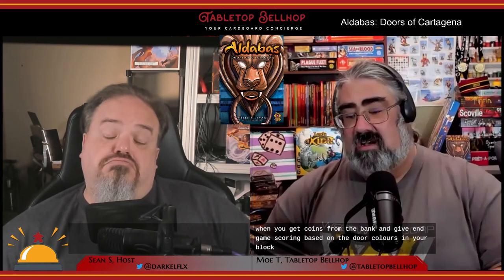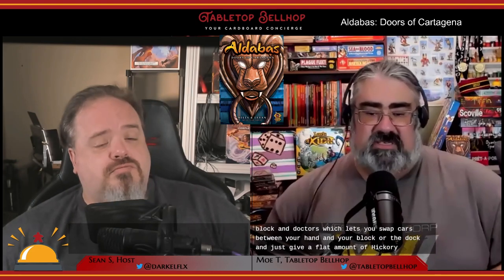The New Professions expansion adds three new card suits, each with one influence level and one new ability. Bankers let you steal coins from opponents' vaults and give endgame points for coins on cards. Merchants give you additional coins when you take coins from the bank and score based on door colors in your block. Doctors let you swap cards between your hand, block, or the dock, and give flat victory points at game end. When using these new professions you swap out one of the original professions — specifically nine cards at a set influence level — for nine new cards. You can't remove nobles or soldiers.